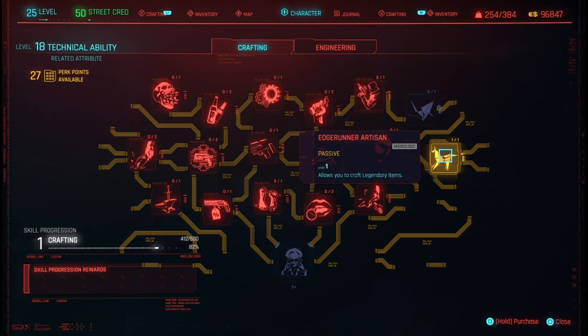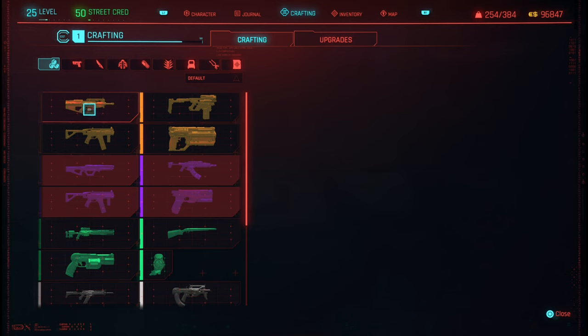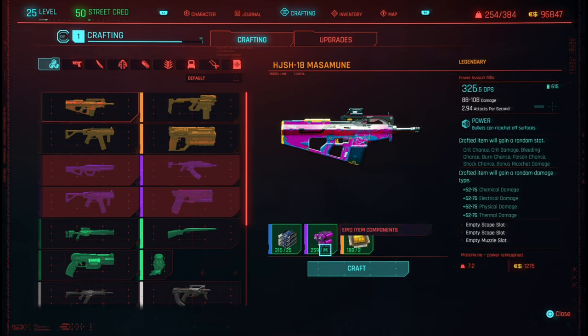Equip the Edgerunner Artisan perk. Now come to Crafting and we can craft three weapons.